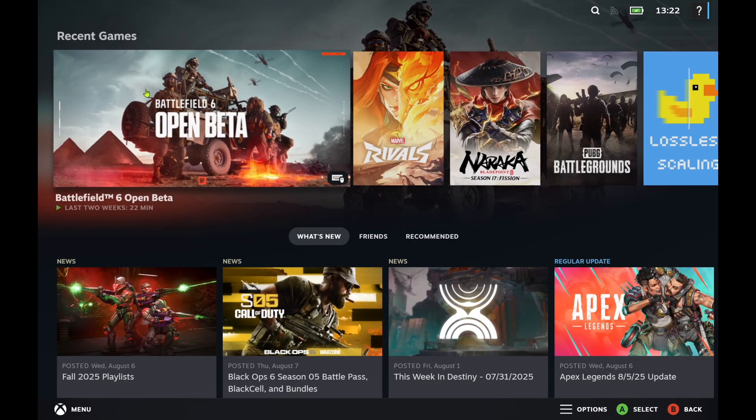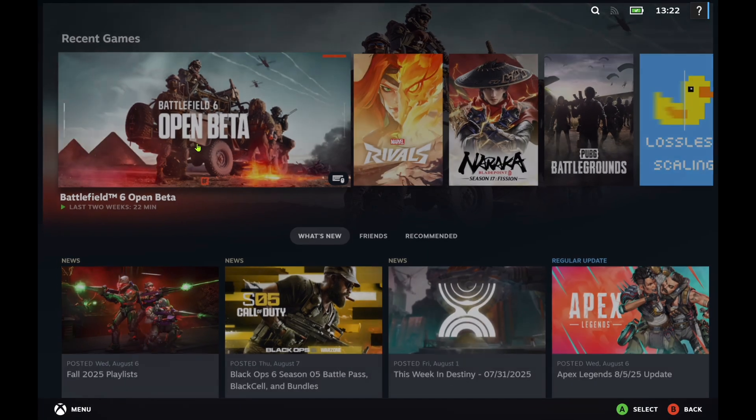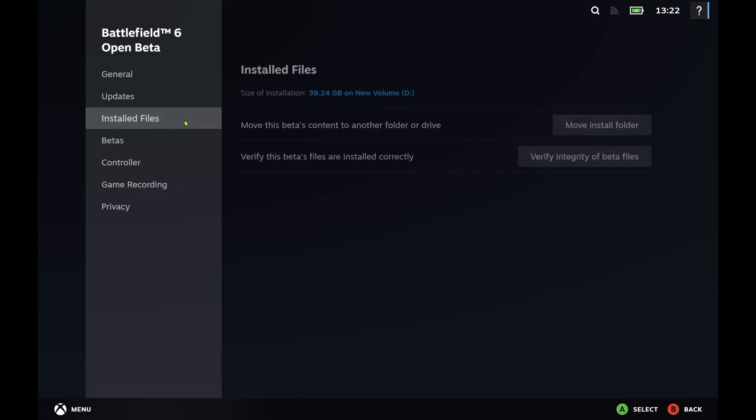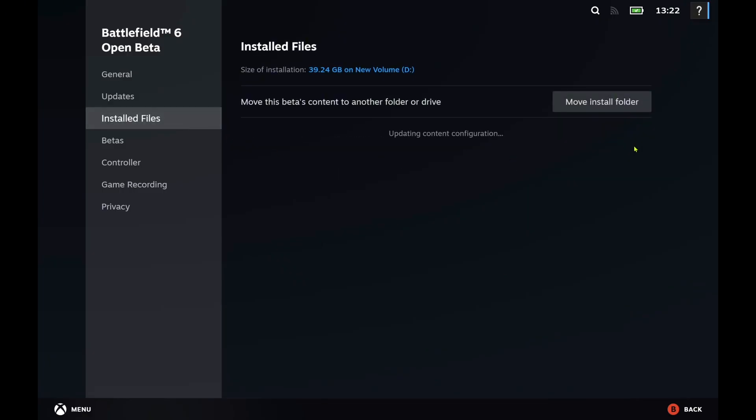After installing the new driver and making sure the game runs properly without issues, simply go to the Game Settings, select Properties, choose the Installed Files tab, and click Verify Integrity of Beta Files. Wait for the process to finish before launching the game.